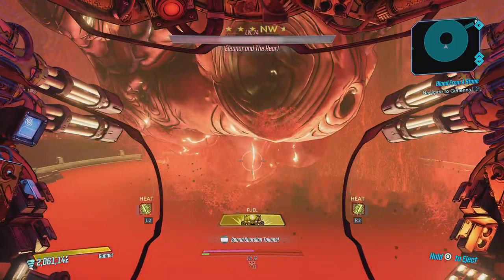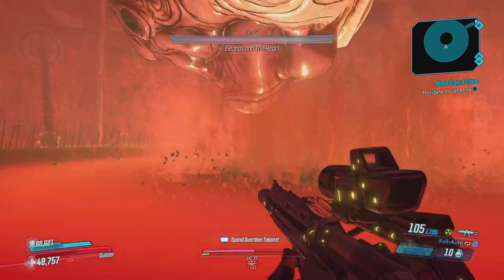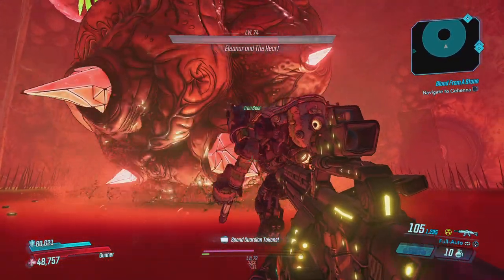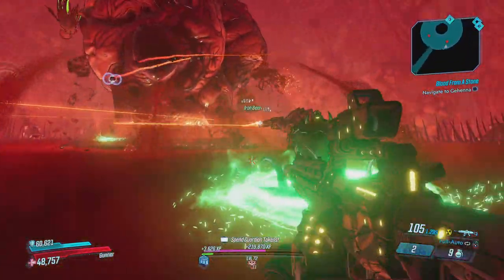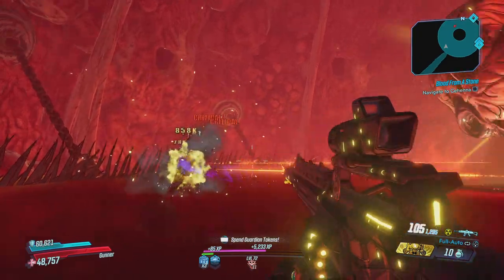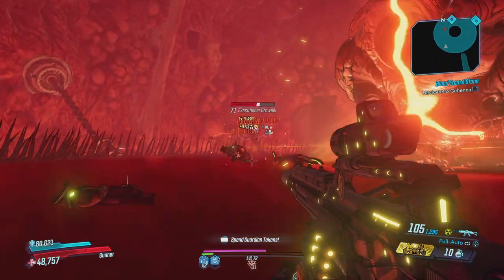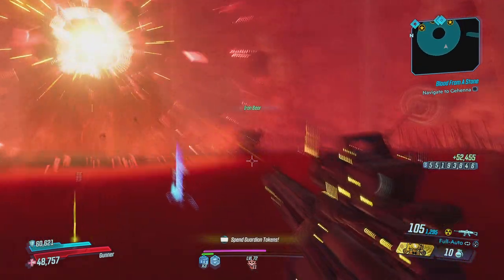Wait for this to come up. Splash and jump out. Back up, and Bear should take care of the heart for you. He will also take care of most, if not all, of your ads if they show up. And just collect your loot.